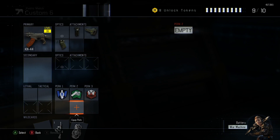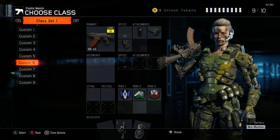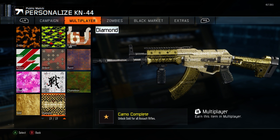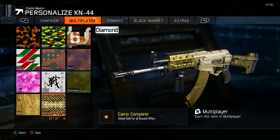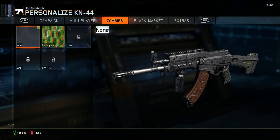Alright guys, that's been the KN-44 class setup. Let me go ahead and throw a camo on here for you guys. I do have Diamond on my subs and my assault rifles, and I'm working on my shotguns right now. I just uploaded a Road to Dark Matter gameplay, so if you guys wanna check that out, the link will be in the description of this video and you can go on my channel.